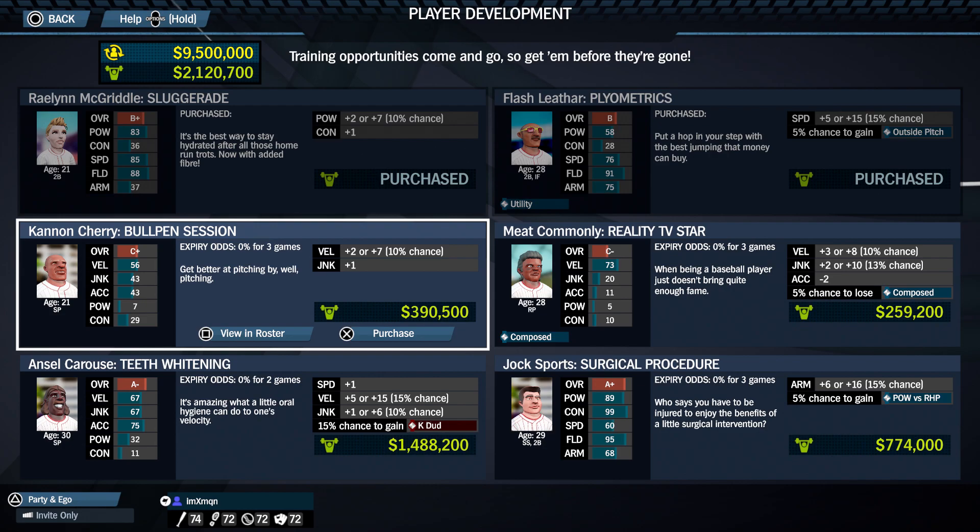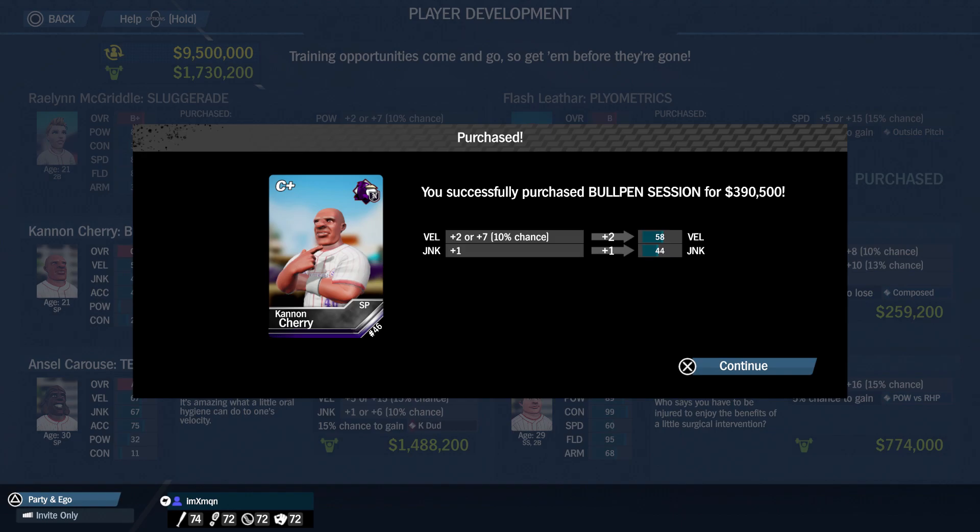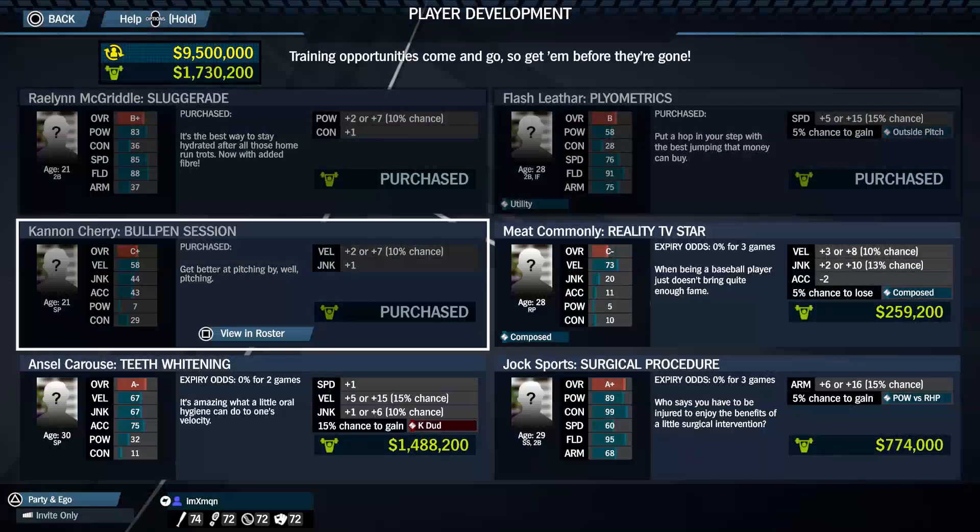Bullpen session. Cannon Cherry's 21. Let's get him this upgrade, too. Why not? He doesn't lose anything. Let's get him that. Plus 2 velocity and plus 1 junk for Cannon Cherry.